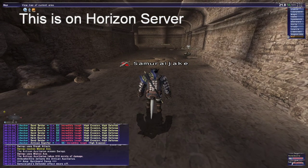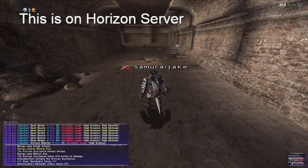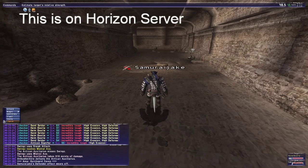I came here on my Horizon server character, and this is where I'm at right now. This is Quicksand Caves from the Eastern Altepa Desert. You get here by going east from the Teleport Crystal and you just come right on in. I believe it's entrance number one — I'll double check that. What you'll do is look at the bottom left of my screen where I use my checker add-on to see the levels of each mob.